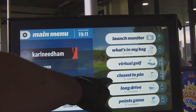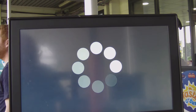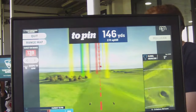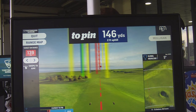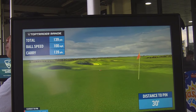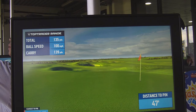We'll choose... closer to the pin. So when you've downloaded the app, this all sticks to your phone. So 1.46 to the pin. And we'll try to make the green.